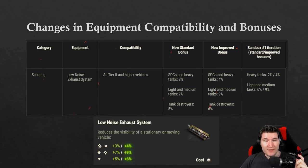The low noise exhaust system is still kind of useless in my opinion. Previously it was only for heavy, light and medium tanks but now it's for every class. Heavy tanks and SPGs got a slight buff of one percent when not in the scouting slot, though SPGs and heavy tanks don't have an improved scouting slot anyway, so that column is useless. Only light tanks benefit from the improved bonus of 9 percent.